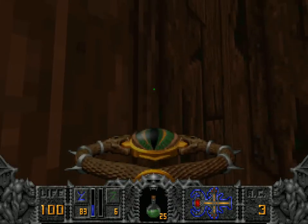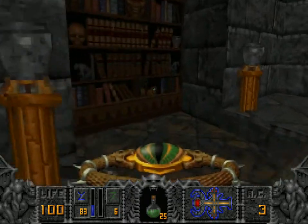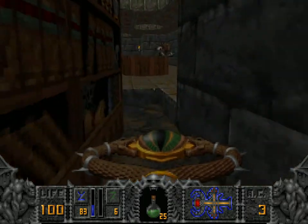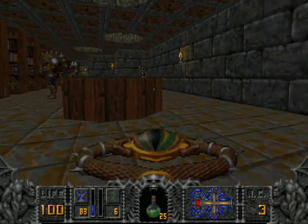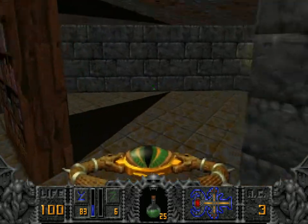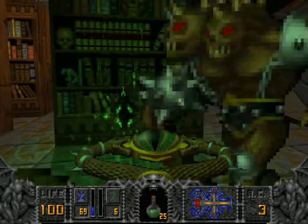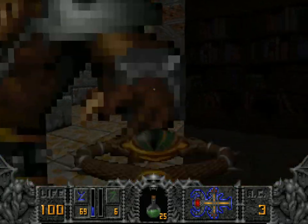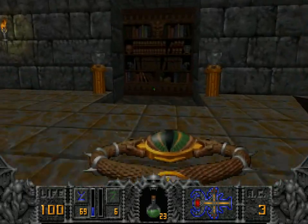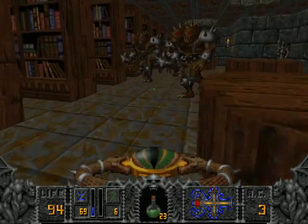We're burning through magic — light is nothing, it's a very wasteful thing to do. Here we need to find two books and put them on that shelf, but that's all we can do now — so basically nothing.